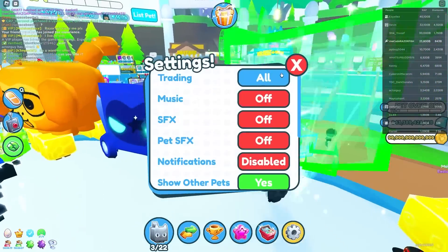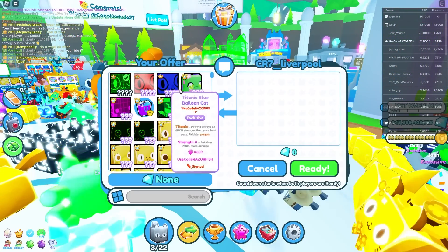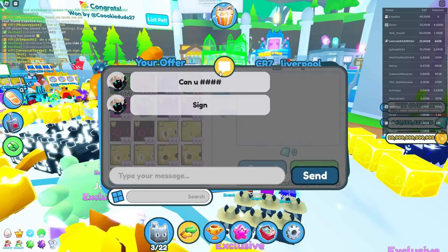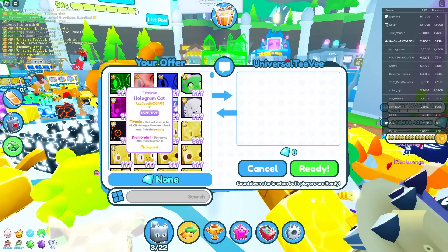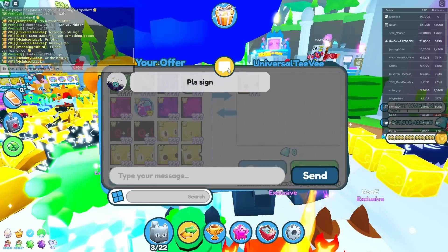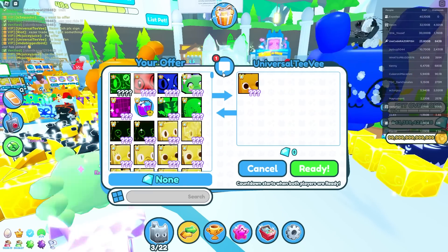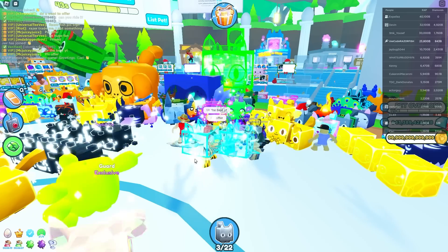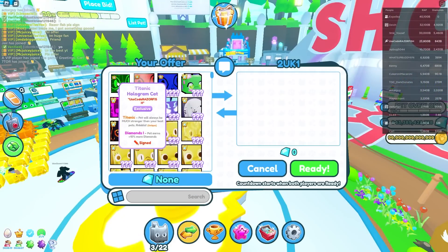This guy is selling a Huge Hologram Shark for 80 billion — that is so expensive. These pets are so hyped right now that you cannot trade for them. If you're trading them away, do it and try to get as much as you can. But if you're trying to buy these pets, they are so expensive. Let the update pass a bit — it's all supply and demand, the price is going to drop.